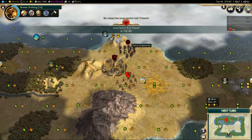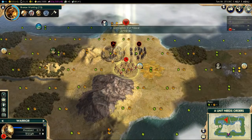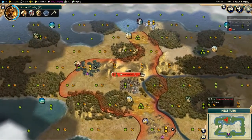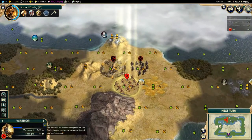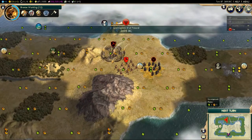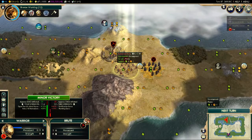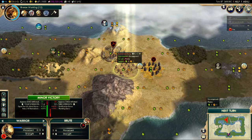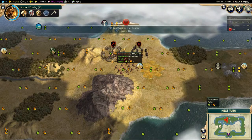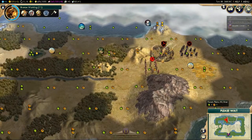The barbarian encampment has spawned a spear, which is stronger than the warrior. Fortifying gives you a bonus to your defense — this warrior has a strength of eight but it will go up if attacked. However, if we were to attack right now we'd receive a 10% flanking penalty because there are two friendly enemy units sandwiching us. I was really hoping the spear would attack us, but it's not playing ball.